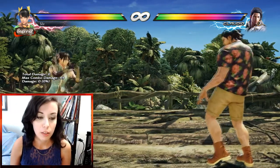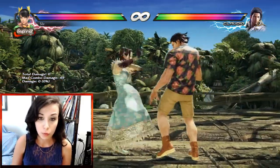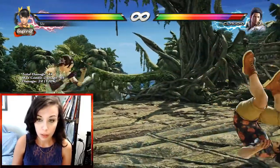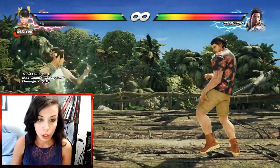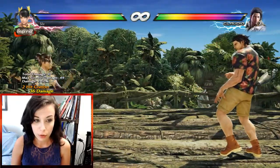So what we're gonna see first is that they changed the reaction from the stream. F2-4 from Counter Hit. So now it changed — he gives a spin and gives a different juggle.